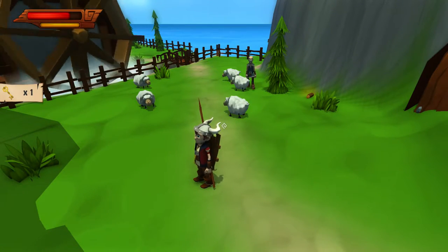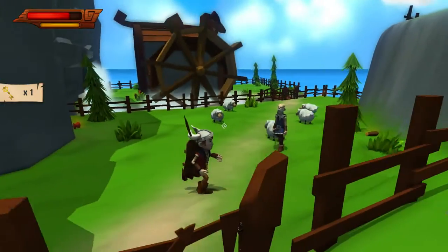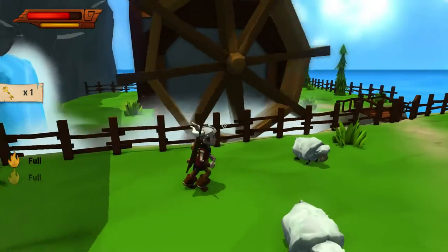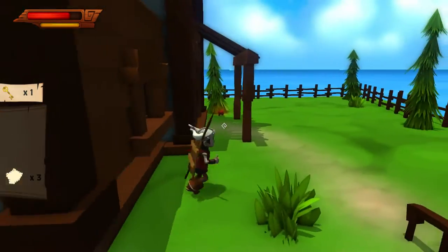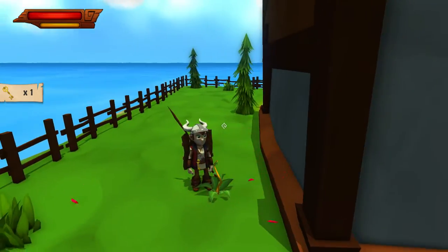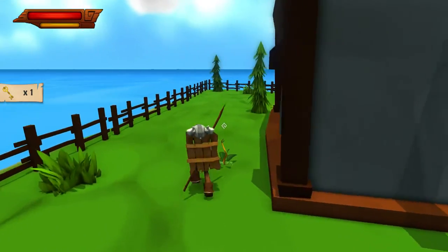Hey guys, welcome back to another episode of Cornerstone: The Song of Tyrim. This is a game developed by Overflow Games, published by Phoenix Online Publishing, and currently selling for $19.99 on Steam. It's a beautiful game - it takes me back to games I played as a kid on the Super Nintendo or GameCube. It also reminds me of How to Train Your Dragon with the characters and the humor.